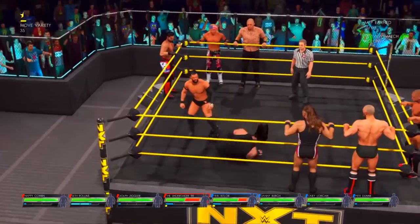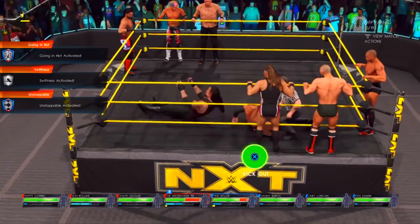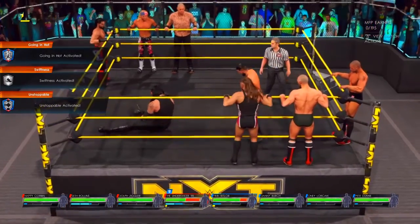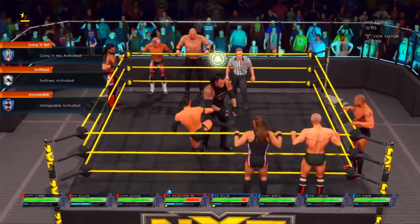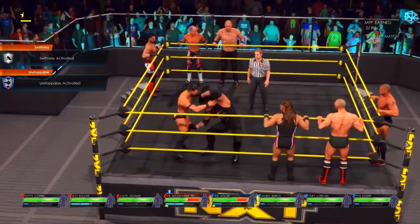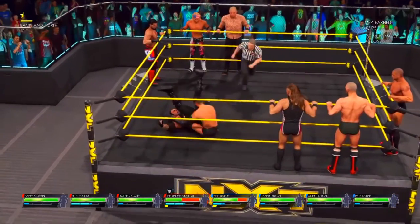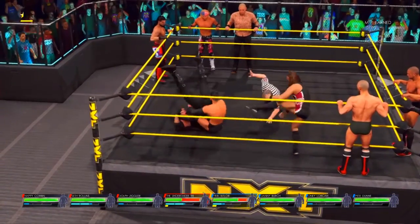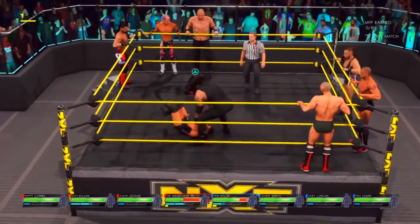Lined him up. Boom! And here's an early cover. Easily kicks out of that one — it's gonna take more than that. Counters that. He goes for the quick pin attempt, gets reversed. Is it enough? Finn Balor powers the shoulder up. He has cover here.